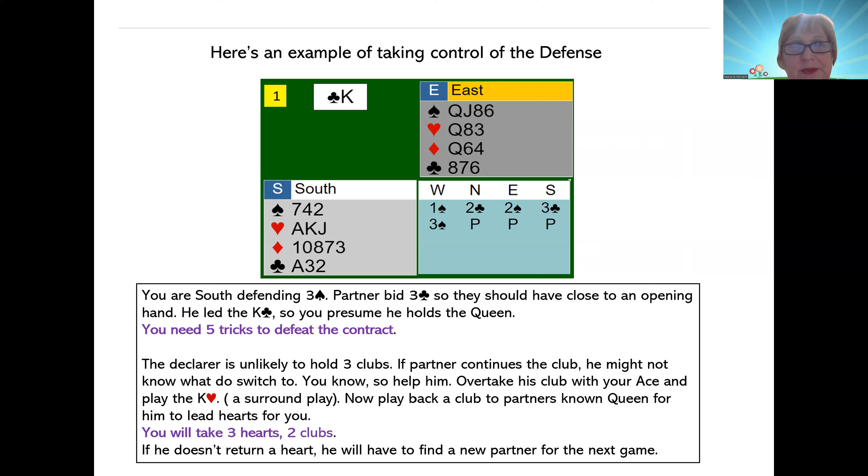Your partner leads the king of clubs. How many tricks do you need to defeat the contract? Always have your eye on the prize — you need five tricks if they're at the three level. Partner leads the king of clubs. What other card does partner probably hold? It's likely they have the queen, and they did bid the suit. Do we see a possibility for five? The declarer is not likely to hold three clubs, because your partner showed five, you have three, and there are three in the dummy — but they might have two clubs.